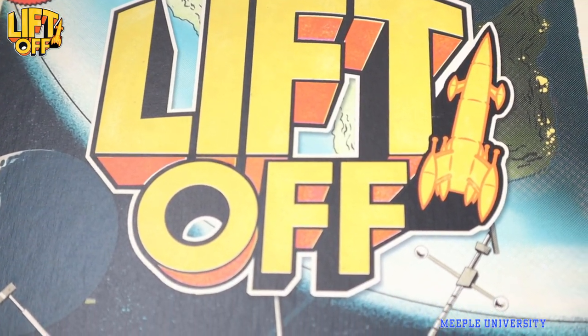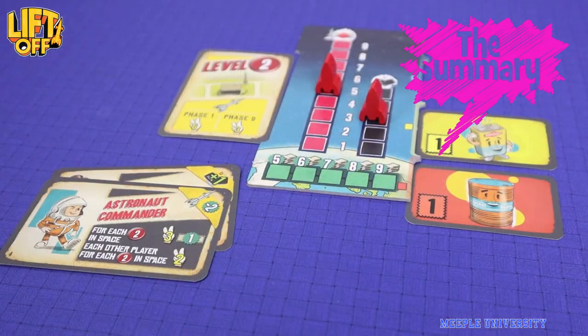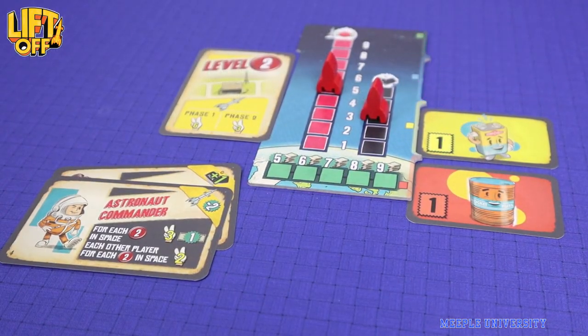The game is of medium complexity. In Liftoff, players are drafting cards to get technology and resources to better equip their rocket, to launch many missions, and to get points.